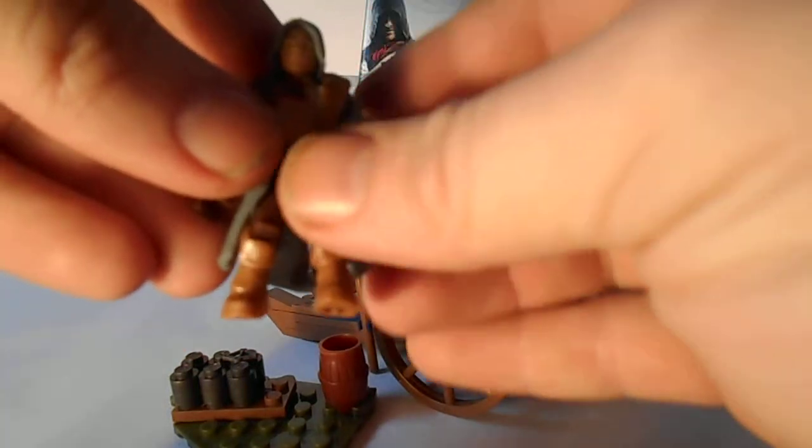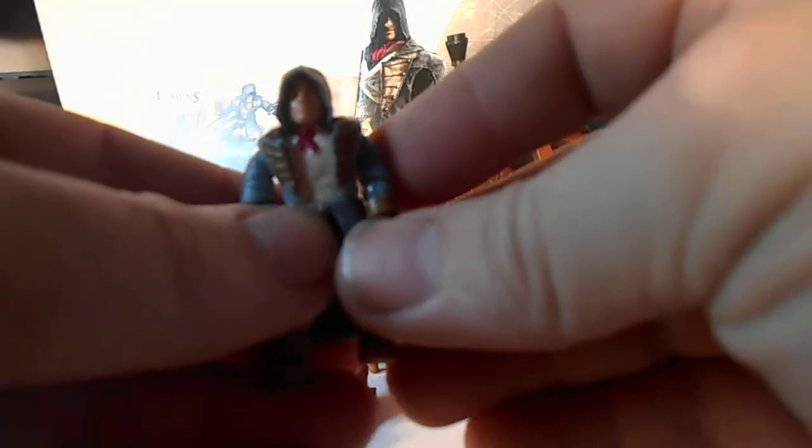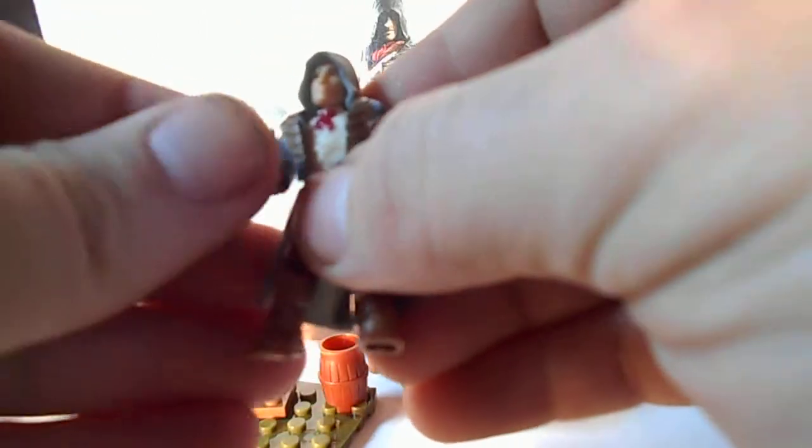The articulation of the figure is quite good — it uses the newer Mega Bloks articulation they've been slowly introducing. Previously on the old Halo and older Mega Bloks figures you could only move the arm up and down with no elbow swivel, but they've now introduced an elbow swivel, which is a great addition. On Halo and Call of Duty figures you can almost get double-handed poses for holding weapons.